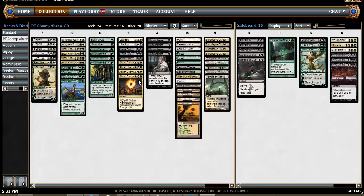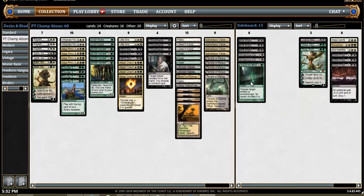More Ob Nixilis Charms than Hero's Downfalls, because drawing two cards is sweet — drawing two cards is much better than doing nothing, which Downfall does sometimes. And the sideboard basically has spot removal, sweepers, threats, and another spot removal spell.